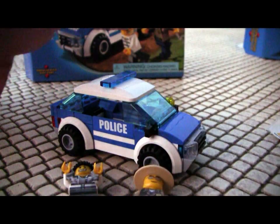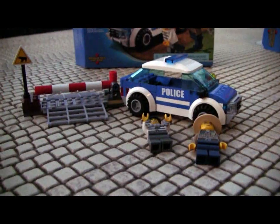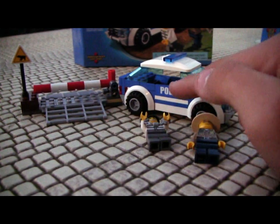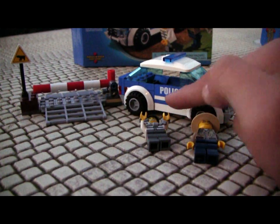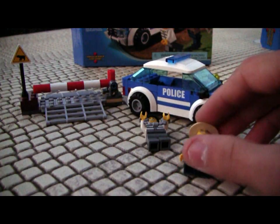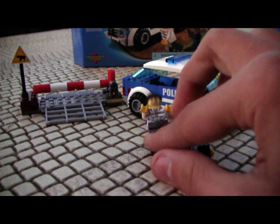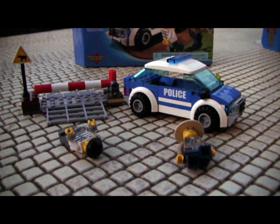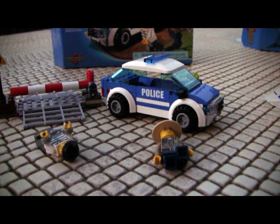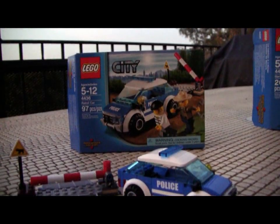Just for a quick wrap-up: eleven bucks seems kind of expensive, but there's a lot of nice, useful stuff. Great blue car — if you're interested in modding it, it'll take a little more work than just not putting the stickers on. You'll probably want to remove the white stripe, change the back, change the front — make sure you've got a few blue pieces handy. Great figures — well, one great figure and one boring old figure. I like that bear crossing even if I don't really know what it's used for. So, once again, set 4436 — you should get it if you want. It's pretty good. Thanks for watching, and see you next time.